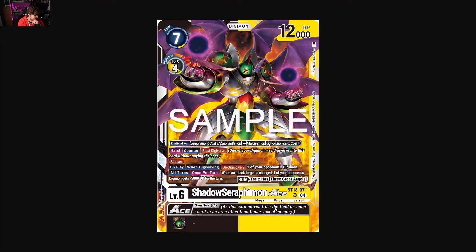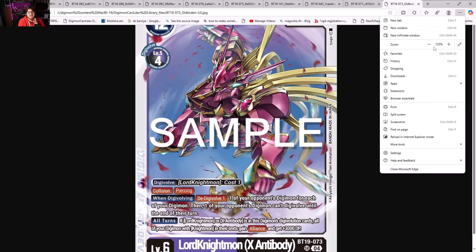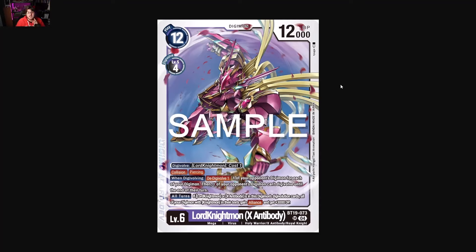Probably one of the bigger contenders for top eight is Shadow Seraphimon Ace — blast evolve, blocker. On play or when digivolving, D-Digivolve three of one of your opponent's Digimon. All turns, when an attack target is changed, one of your opponent's Digimon gets minus 5000 DP for the turn. You needed something powerful for yellow or black — well, this is probably the best level six that'll exist for the longest time. Being able to D-Digivolve three of your opponent's Digimon is already ridiculous, and the minus 5000 DP whenever an attack target changes makes it so most players can't handle that kind of threat pressure.